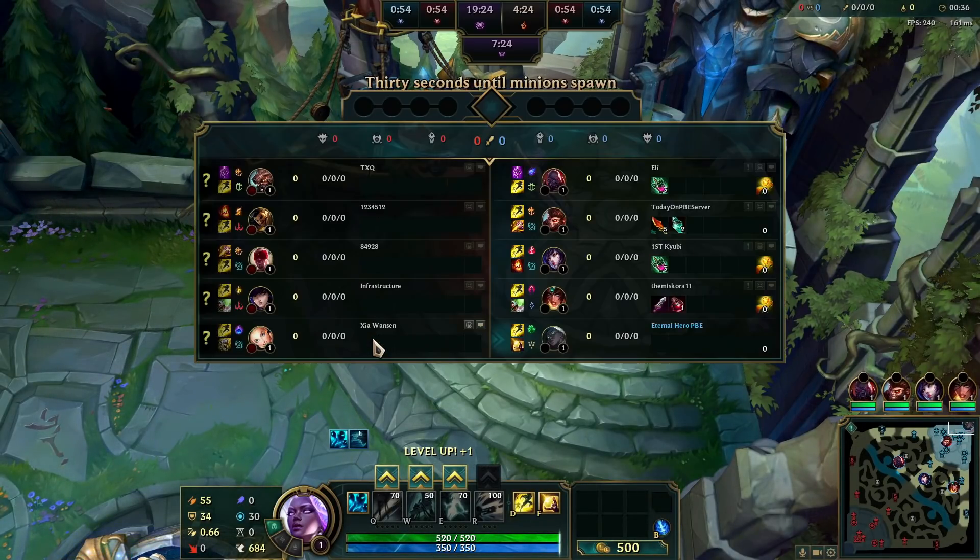What's up guys, Eterno here, and today we're playing Senna with her newest skin called Prestige Lundler Eclipse Senna.